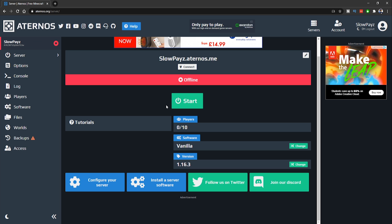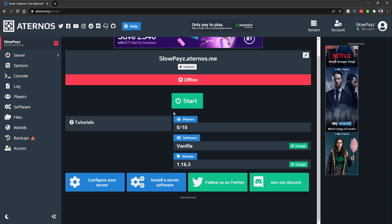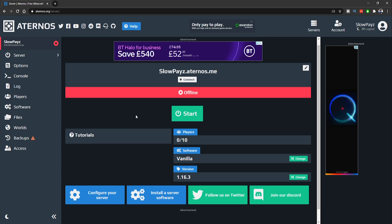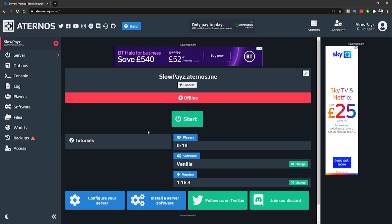When you want to start your server for the first time, make sure you click Start. Once your server starts, stop it and come back to this dashboard. From the dashboard you can see your player slots, the software, and the Minecraft version — I'm on 1.16.3. You can change the version by clicking the relevant option here.